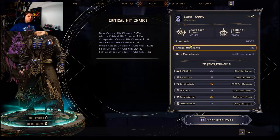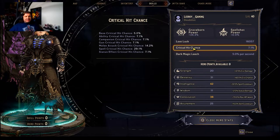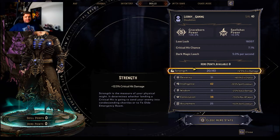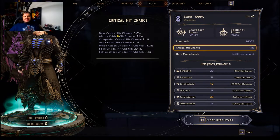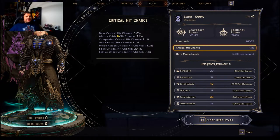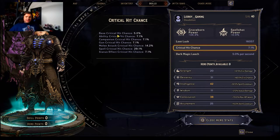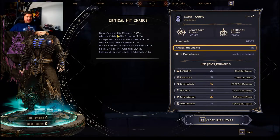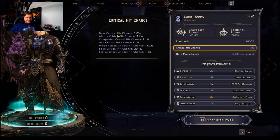In order to understand crit hit chance, we have to understand the idea of a base crit hit chance and how that can vary versus modifiers. If you go under your skills tab and go under the hero stats, you can actually mouse over crit hit chance. Your base crit hit chance is 5% — this is a universal crit hit chance if the item you are equipping does not notate a specific crit hit chance. You will always have at least a 5% crit hit chance. Do note that most enemies will have a crit hit spot — for example, their head — where you will instantly crit hit. This is outside of that calculation.